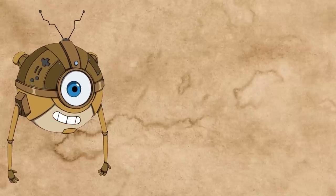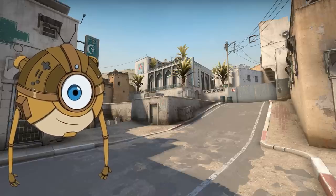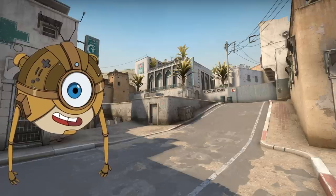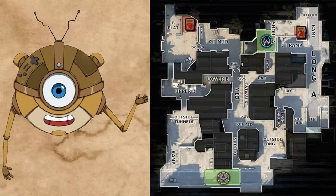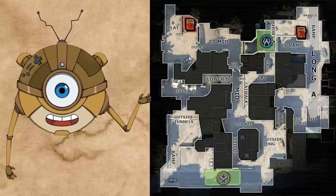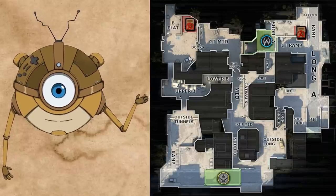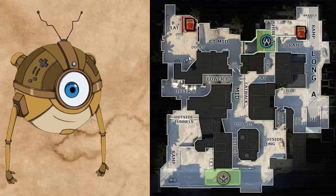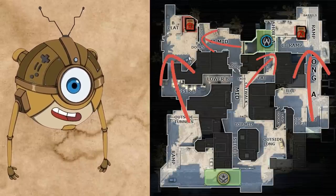Probably the most famous example of a three-lane map is Dust2 from Counter-Strike. In Counter-Strike, you have attackers and defenders. The defenders have to keep control over two sites, called A and B, but as soon as the attackers capture either site, the rules change — now the attackers have to defend the point they just captured, and they win if they can hold it for 45 seconds. Each site has two entry points for attackers: one from their lane and one from the middle lane.